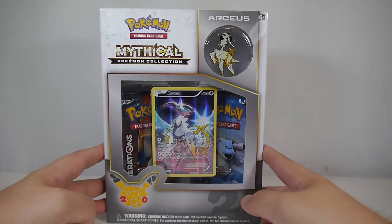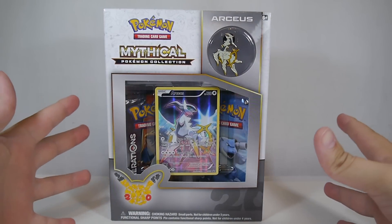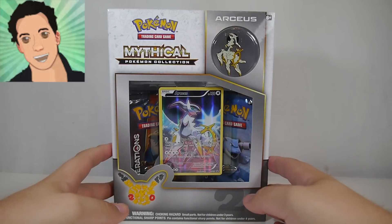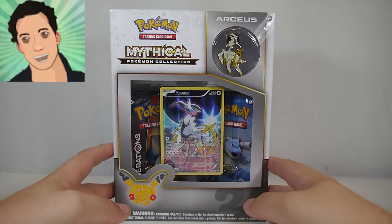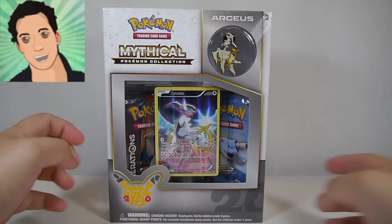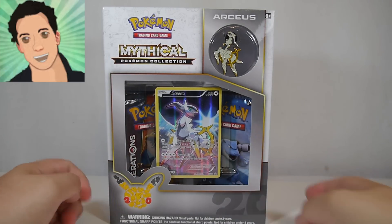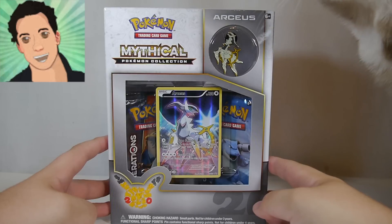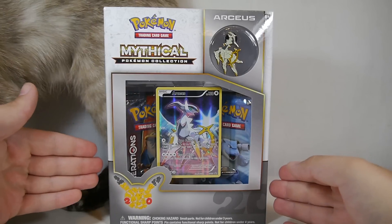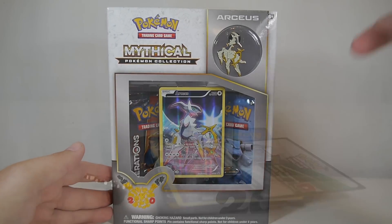Before we open it, I want to say this is going to be a pack battle with Leonhart. He's a really cool guy — he messaged me on Twitter asking if I wanted to do this, and I said sure. At the end of this video I'll open the Generations packs, and over on his channel he'll open his box with his two Generations packs. Then it's up to you guys to decide in the comments who had the better pulls. Spoilers: it's probably going to be him because my luck with Generations sucks.